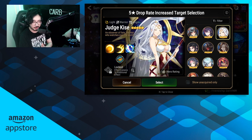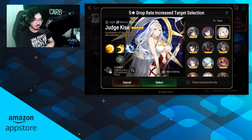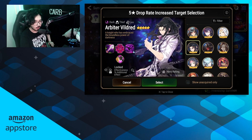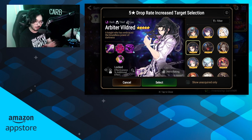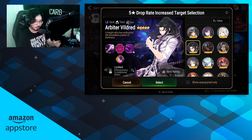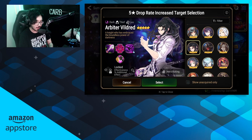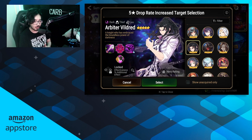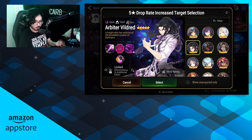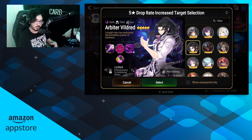Judge Kisei is probably just low priority. She looks amazing, but she's just not that good right now and I don't think she's going anywhere anytime soon. Arbiter Vildred is kind of the same thing — still decent for farming PVE, but dog walking isn't really a thing anymore. For PVP, there are so many counters: anti-extinction, anti-CR push, double-tap units. I don't think he's very good outside of very new player RTA or PVP, so try to avoid picking him unless you really like him.